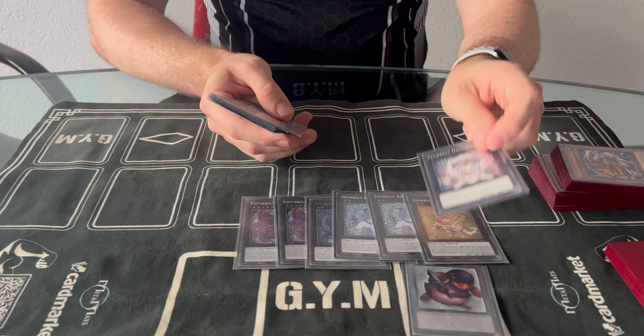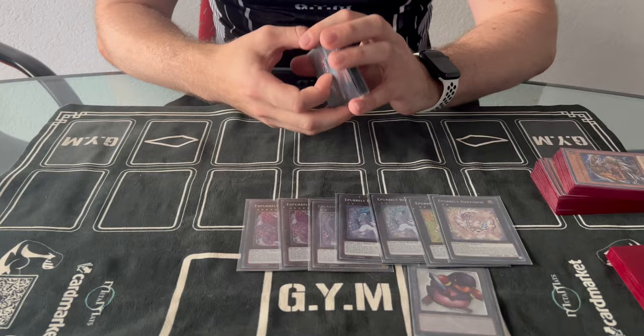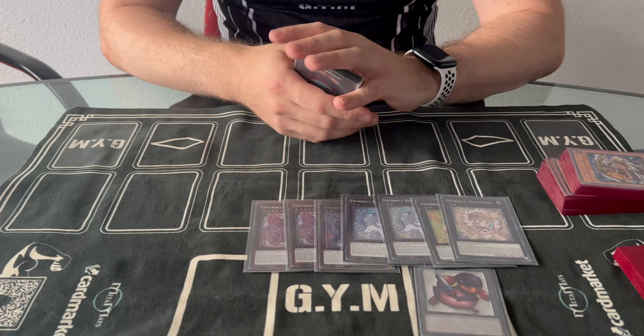Extra deck: two Noirs, pretty standard; one Baby Noir; two Beauties; one Plump. Because I play the shufflers and have more ways to recycle cards, I only play one Happy. I never needed a second one.